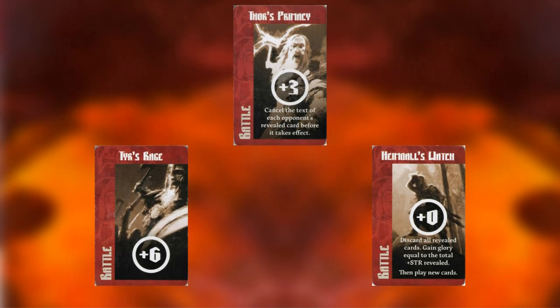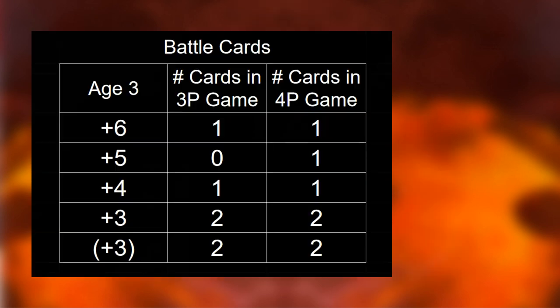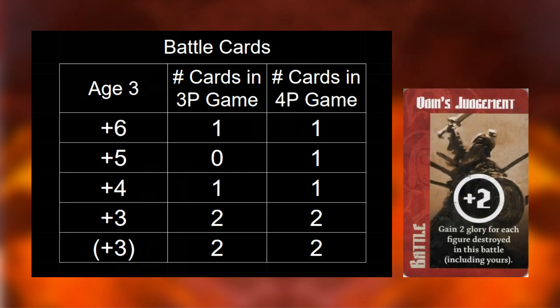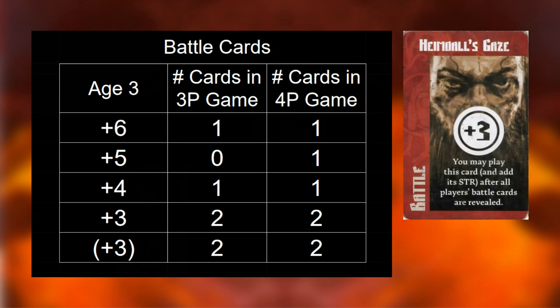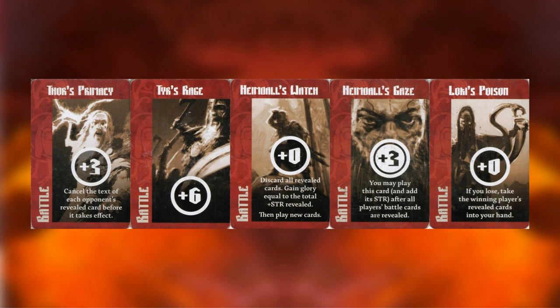Battles in the final age have a bit of a rock-paper-scissors feel. Thor's Primacy completely negates all text cards, which are normally effective against high strength battle cards. The fact that there are multiple Thor's Primacy cards and not many regions to pillage makes all text battle cards quite unappealing. Odin's Judgment can pay off very nicely in certain games though. There are at most 2 Heimdall's Gazes available, which makes plus 12 strength a possibility again. Theoretically, plus 14 strength is possible if a player kept a Heimdall's Eye from the previous age, but it's unlikely to happen. With all these different tricks and interactions, it's more important than ever to keep track of which battle cards have been played in age 3.